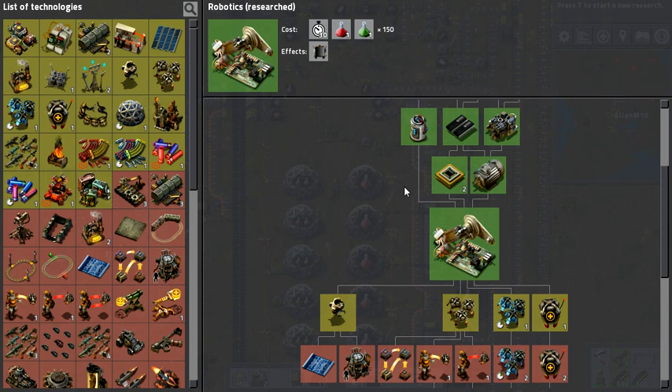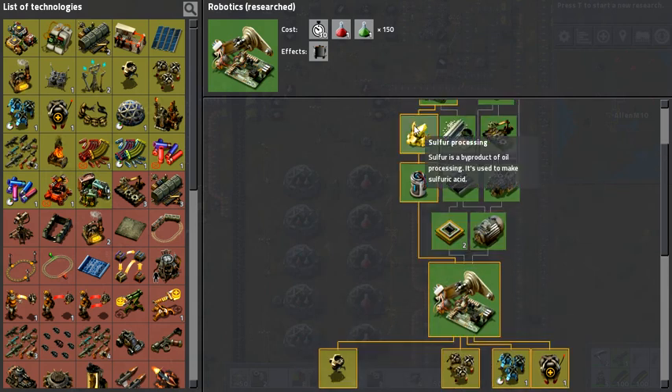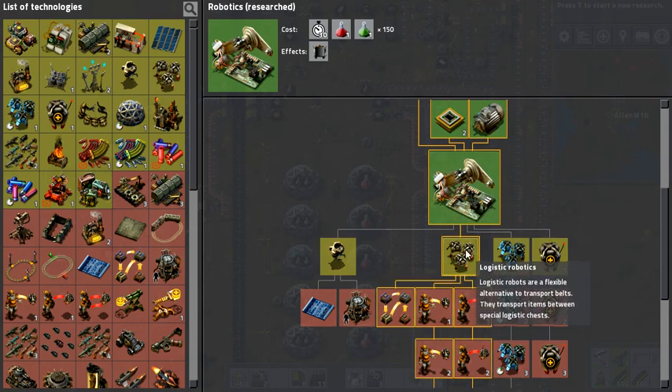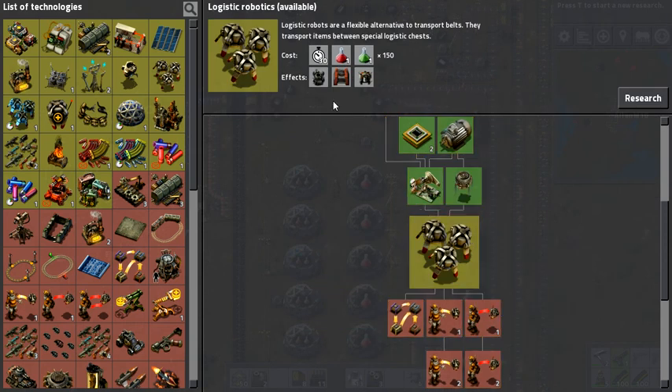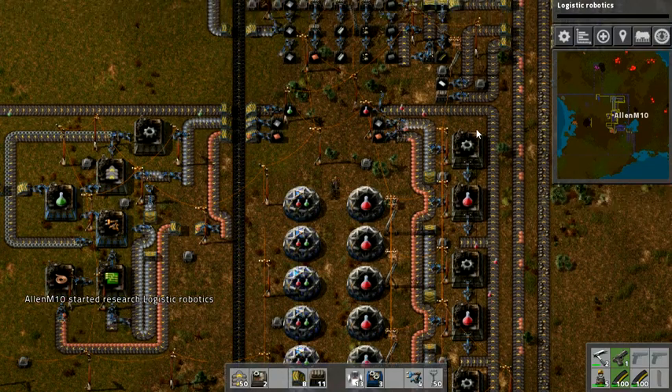Hello everyone and welcome back to another episode of Factorio. As you can see, in my downtime I have researched batteries, advanced electronics, and just everything that we need to research to finally get to the point we are at now: logistic robots. I have no idea how to use these, so it's going to be guesswork when I finally get them, which shouldn't take too long.